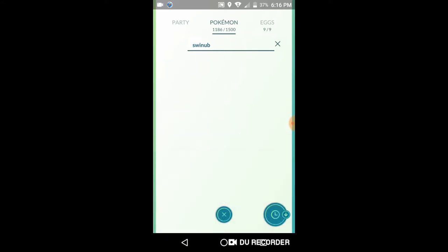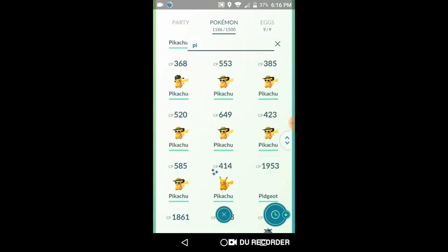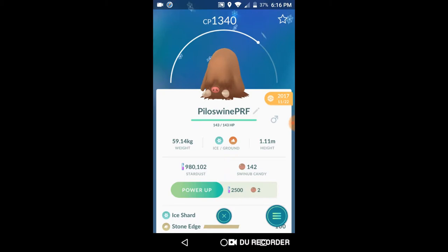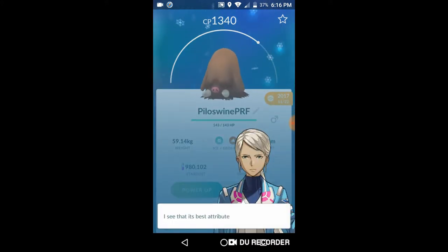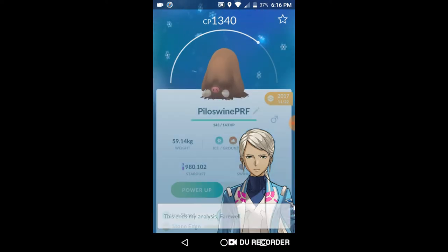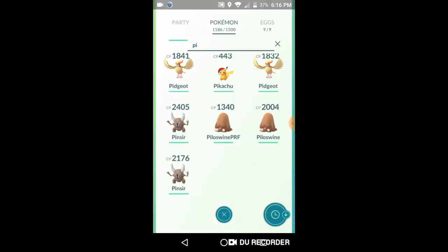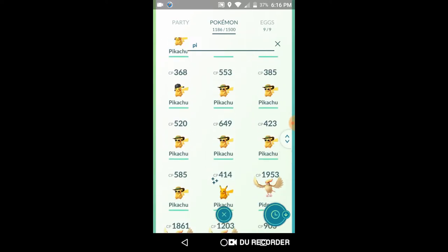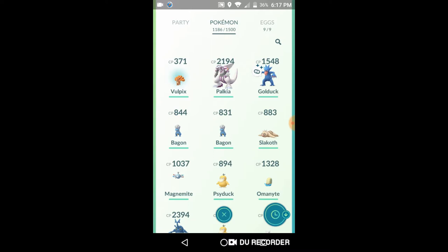I don't have any, so I'll put Piloswine for it. Right there — a perfect Piloswine. It's not available yet, but on Community Day we are supposed to get Mamoswine. This is a perfect Piloswine at 100% — HP, Attack, and Defense. I got this back in 2017 on November 22nd, which was before Thanksgiving Day.